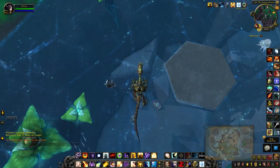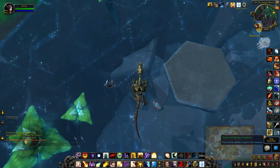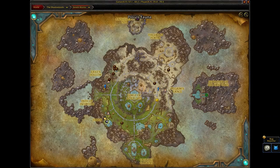Hey guys, this will be a video on how to loot the drowned broker supplies, which is located in the pond just outside Haven.